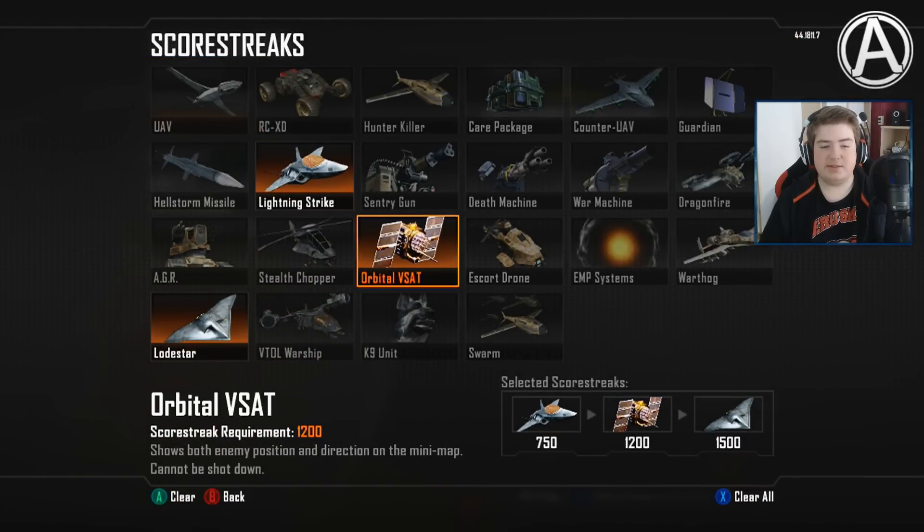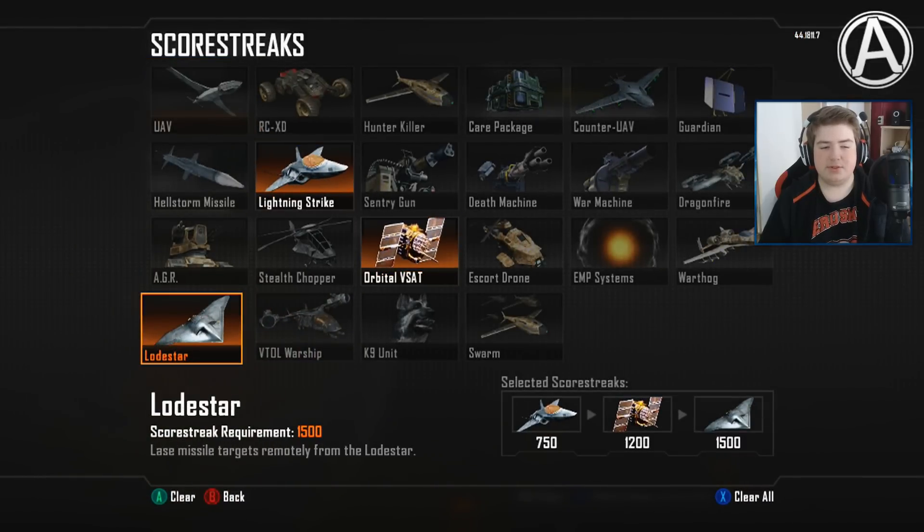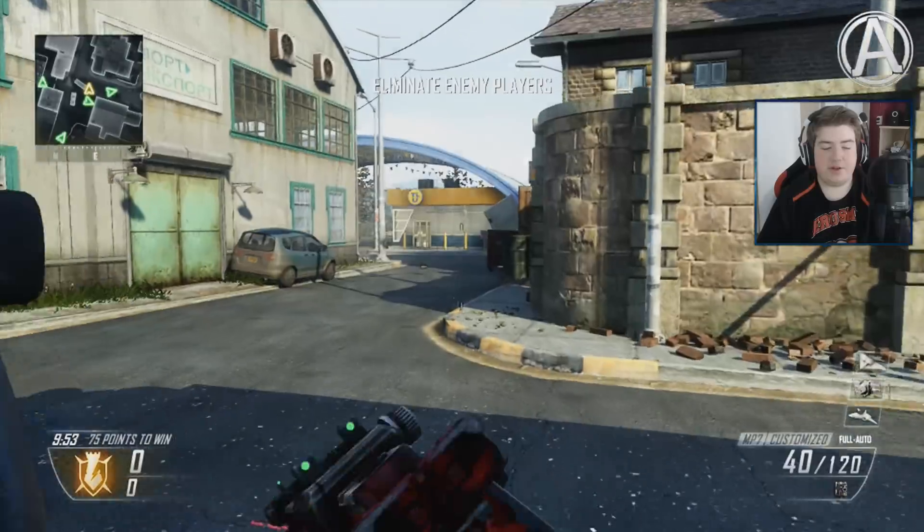To wrap it all up, we have the C4. For my streaks, I'll be using the Lightning Strike, the Orbital VSAT, and then finally the Lodestar. As always, if there's a specific weapon or streak you'd like to see me use in a future video, simply leave it in the comments. With that said, hopefully you're gonna enjoy today's video — let's jump into a multiplayer match.